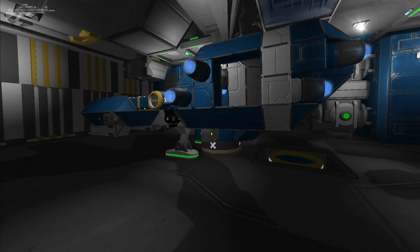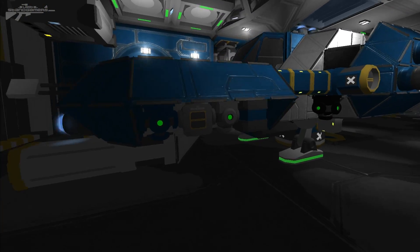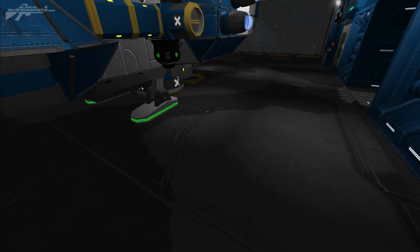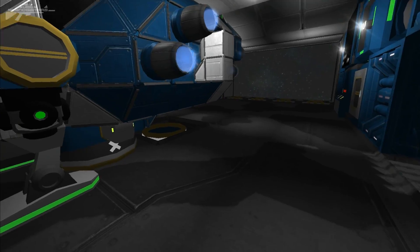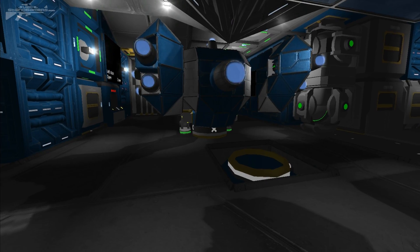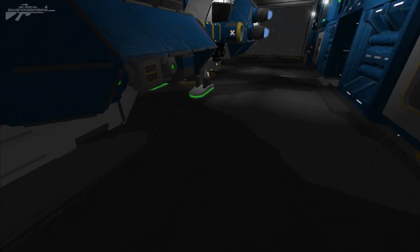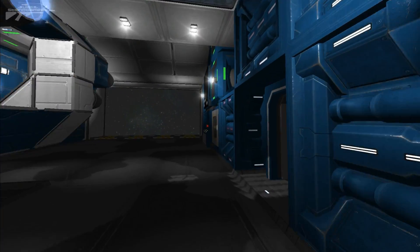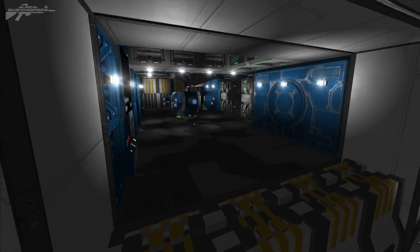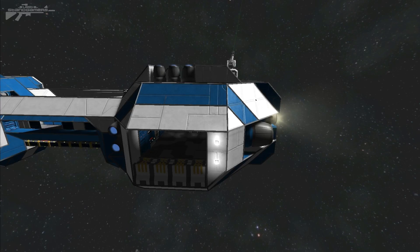Before we look at weapons, I want to talk about transporting ships — small ships in this case. The way to transport them is by connecting them to the ship itself, so I'm connecting this one via landing gears. You can also use connectors or merge blocks. If you want to teleport someone in one of these ships, just have them sit in the cockpit — as long as they're part of the ship it will connect and teleport them with it. It's also a great way of escaping fighters and things that might be attacking you using the jump drive.